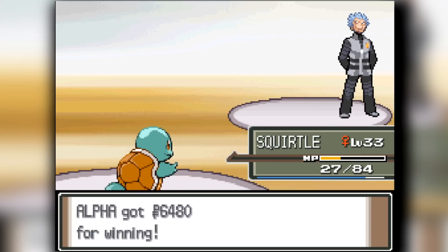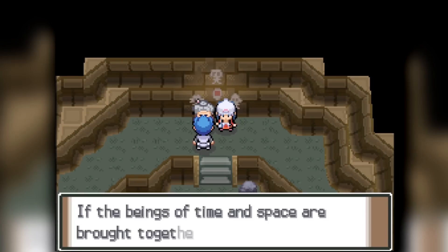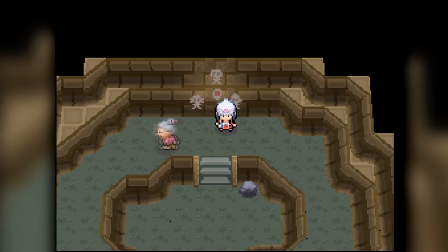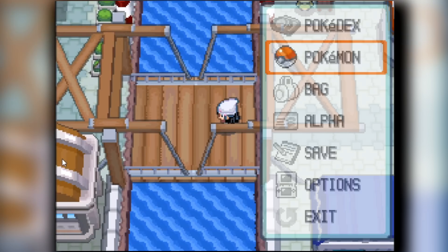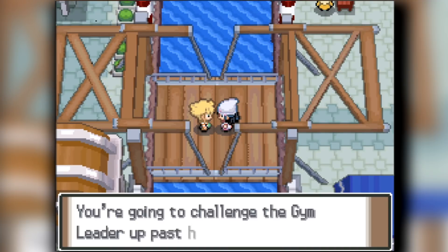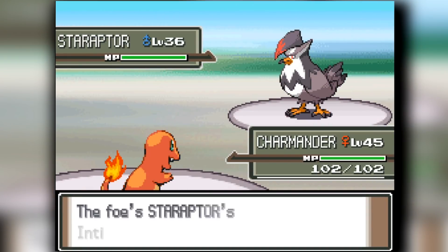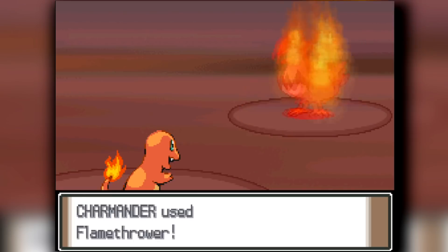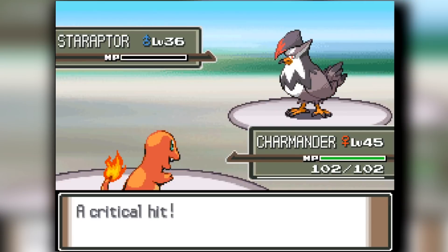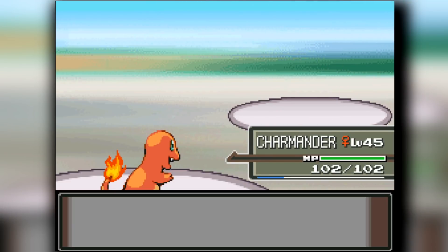We head into Celestic Town, which will be the place where we get HM03, which is Surf - a fantastic move to have on my Squirtle. Squirtle can be so much better using it. From there we're going to head into Canalave City after doing a little bit of training and searching through the game to get more levels. In Canalave City we're going to start off with our Charmander against our rival and burn him down with Flamethrower. I was surprised - I thought Charmander got more fire moves, but I guess it's as Charizard that it gets more physical fire moves.